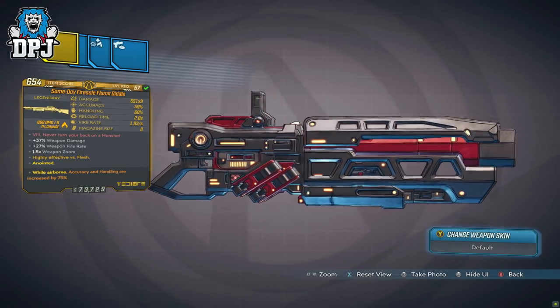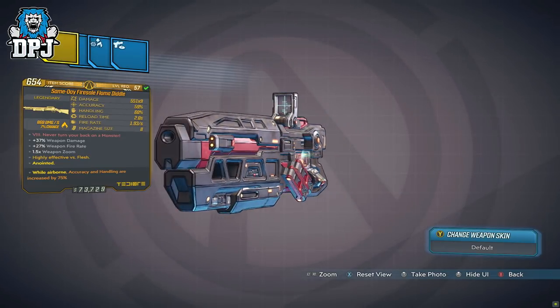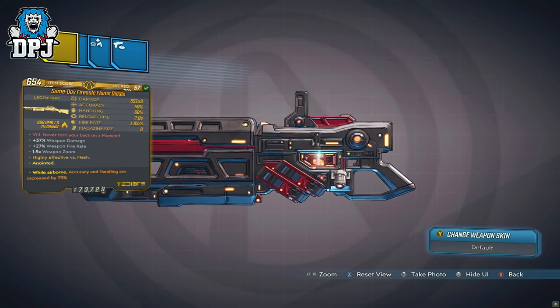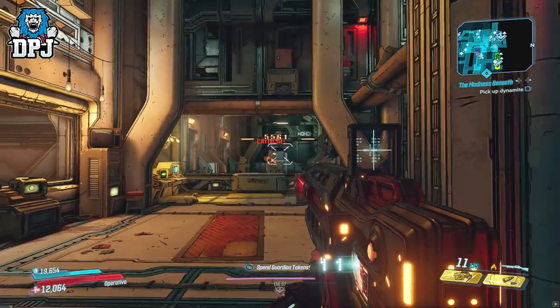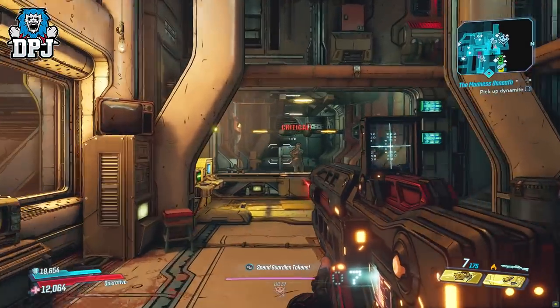Now I do know there is a Flamediddle++ as I've seen it at a lower level, but obviously can't judge that at level 57 — the new level cap — that could be even better than this. Now this thing's speciality is a unique way of firing: it shoots off 5 shots per single shot of small fast-moving projectiles, which do indeed ricochet.